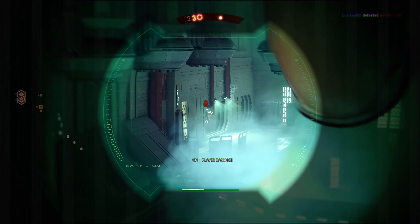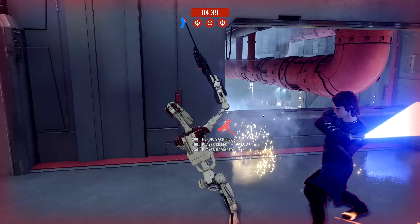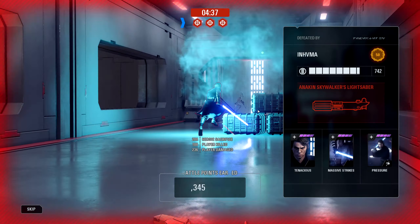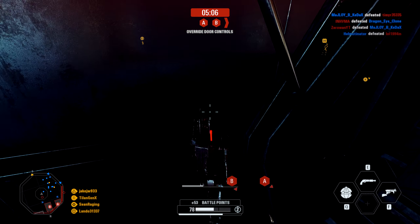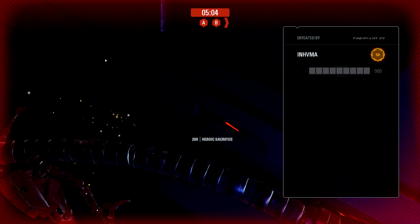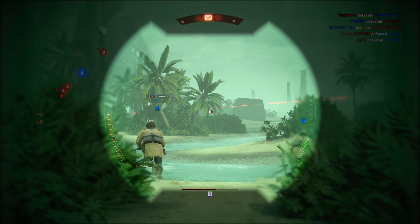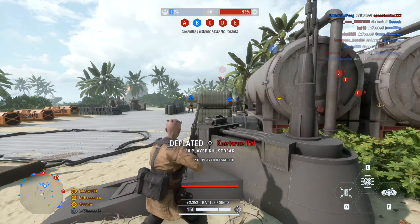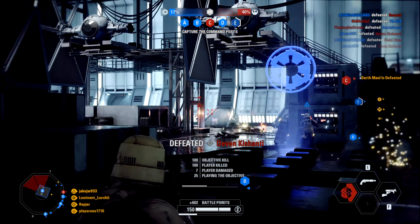I think in any other normal game this would be seen as frustrating, being easily dismantled by what would usually be an overpowered unit. But these are force wielders with a damn lightsaber — you just have to laugh. And to be honest it's absolutely terrifying seeing a lightsaber from a distance closing the meters towards you, almost like a horror game. It's always an amazing feeling if you actually manage to take one of these guys down, even if it's just one bullet.